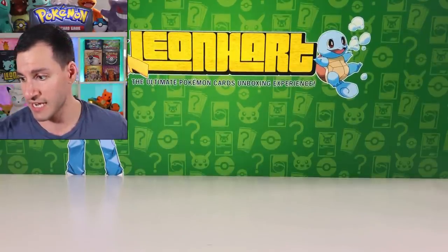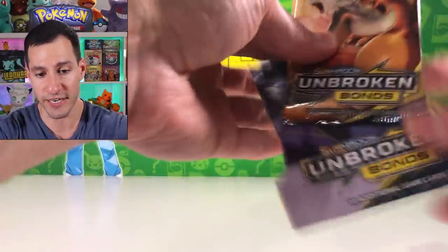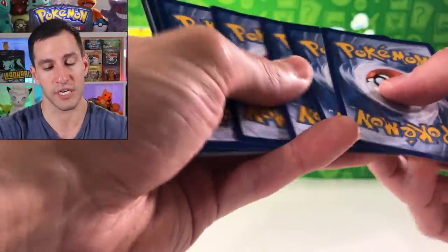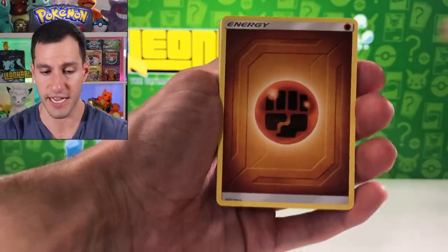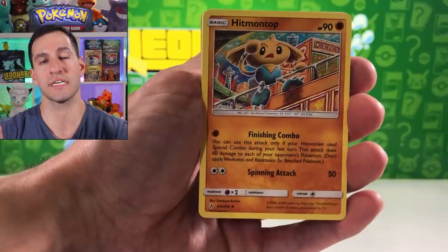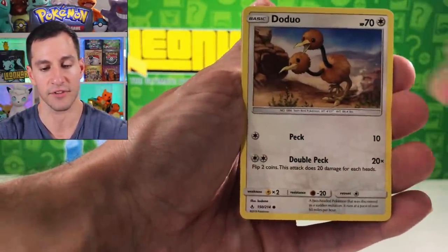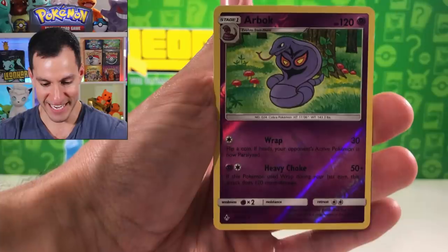Hit the thumbs up button, please do leave a like — it really does mean a lot, heart squad. I do have a decent amount of packs over here, all purchased from Target. If I don't get this hyper rare card, I'm going to keep opening packs until I pull it. Psychic energy to start — guess the energy game! We've got hyper rare Blastoise, full art Charizard, Green's Exploration, Red's — and then Ryhorn, Meltan, Spinarak, and an Arbok reverse rare.